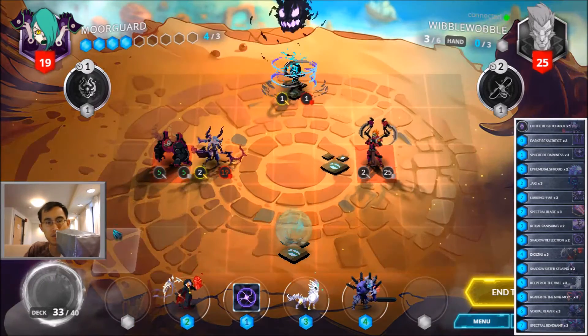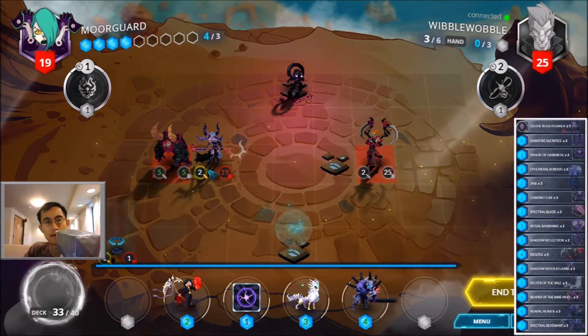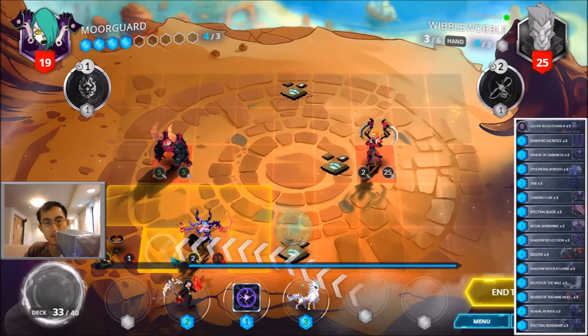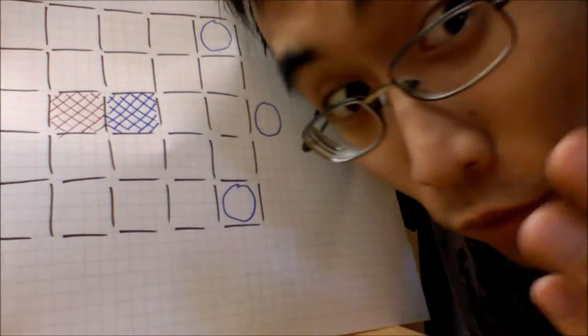Alright, Lejaxxie lands on one of these two spots, right? I guess that's actually not too big of a deal. I could have done the same play anyway, because he can't put the Gorehorn behind me. Quick lesson on dealing with turn one backstab minions — hopefully it makes some sense.